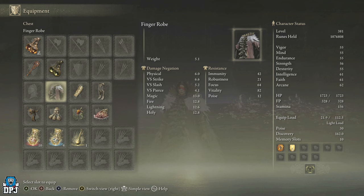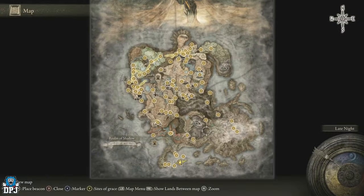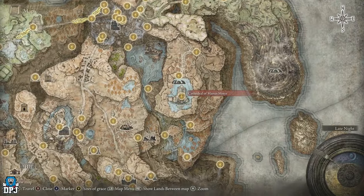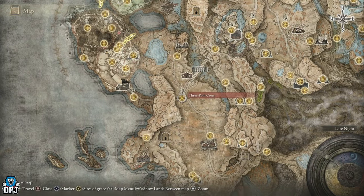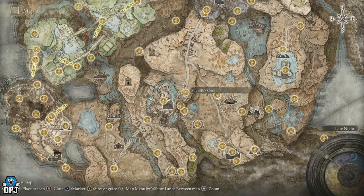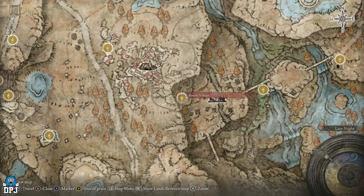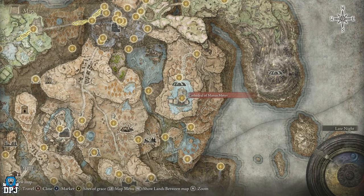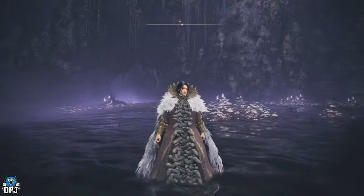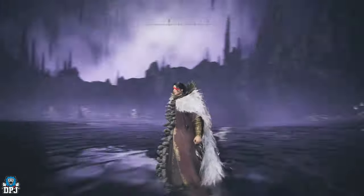If you don't know how to get this, you need to take part in and complete the Ymir questline, which starts right here. To get here, as soon as you beat Relena Twin Moon Knight — she's in this area — you gain access to the High Road Cross. You then come through here, make your way around, and end up there. I'll link my complete quest guide in the video description. It's definitely worth it because this is one of the most unique looking armor pieces in the DLC, without a shadow of a doubt.